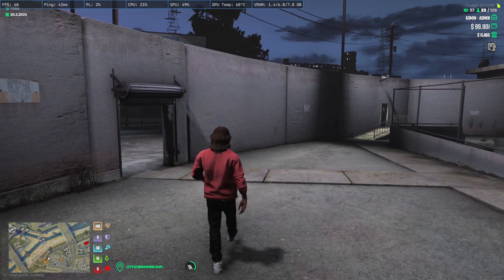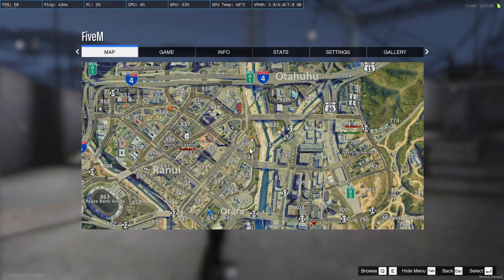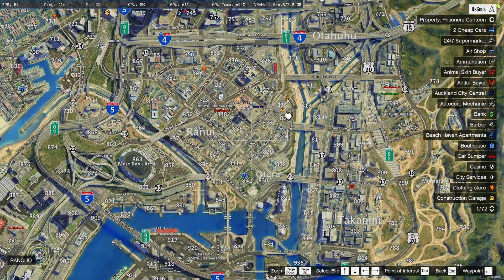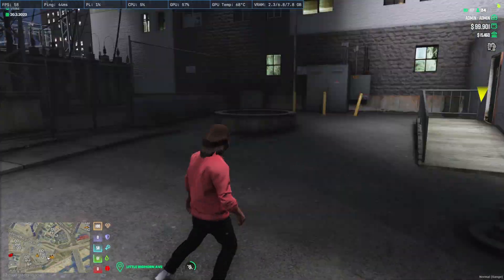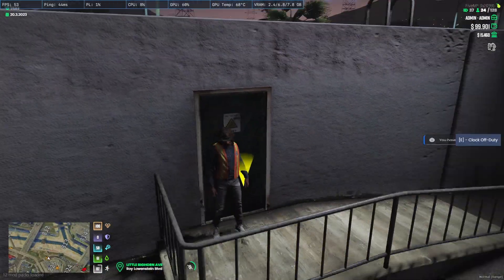Kia whānau, the first job I'm going to be showing you is electrician. This is going to be located right here on the map — 825, next to the Otara apartments. So when you get here, first thing you want to do is clock on. It'll be over here, clock on 3D.